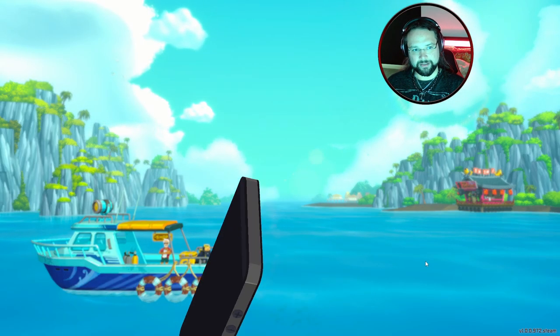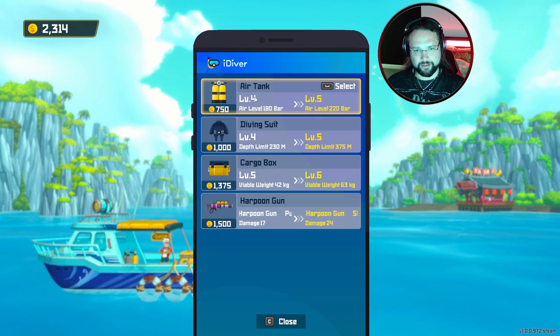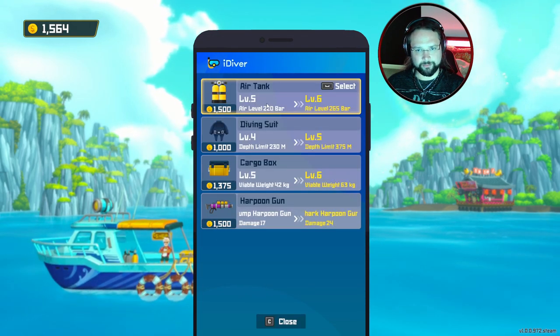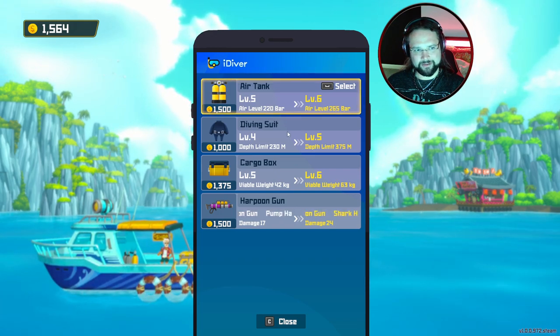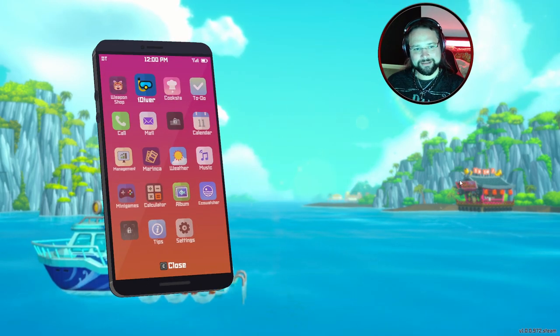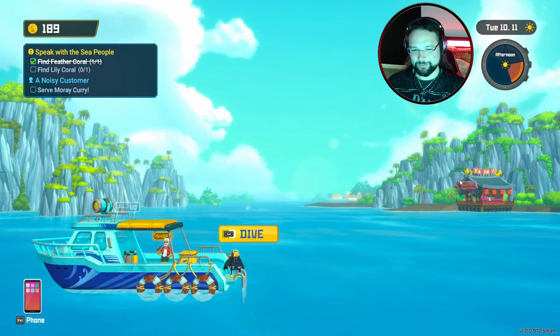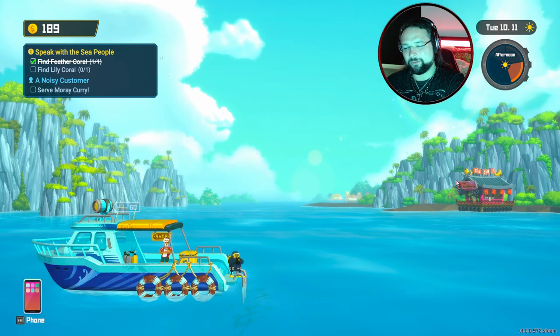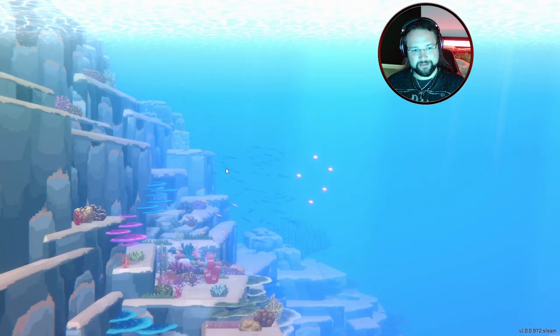We can also buy some upgrades. I've got like two grand and I don't really want to hire anybody else at the minute. We've already upgraded the harpoon gun quite a bit recently. Let's get some more oxygen — that's nice and cheap. Do we need to be diving dead deep at the minute? I don't think so. Give me a cargo box — 94 kilograms. I mean, I'm pretty sure I can carry 94 kilograms at a push, but can you imagine swimming with it? We need to go and get this freaking thing.